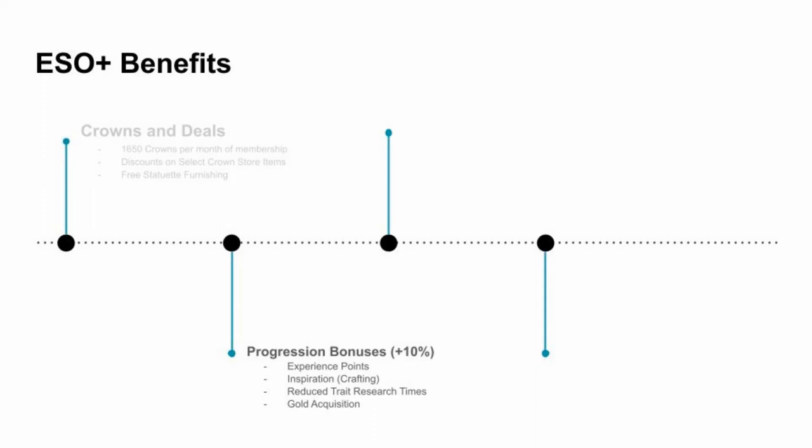Next, let's examine the progression bonuses category of ESO Plus benefits. ESO Plus gives members a 10% bonus to experience point gain, crafting inspiration gain, reduction in trait research, and gold earned. Experience gain allows members to unlock abilities and passives a little bit sooner, while crafting inspiration gain allows crafters to unlock crafting passives and special crafted item sets sooner. Note these bonuses stack with other similar buffs like scrolls, potions, and special event buffs. Some players could make the case that this category adds an element of pay-to-win to ESO Plus, but at the end of the day, these bonuses are not going to have an impact on any of the in-game leaderboard results.